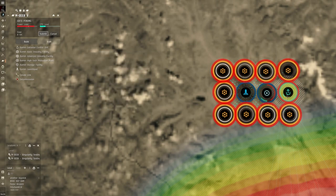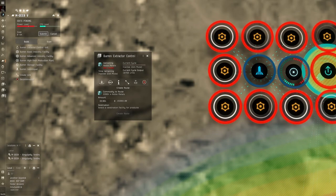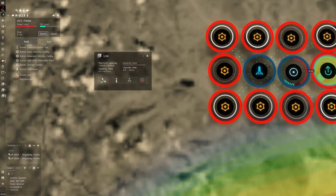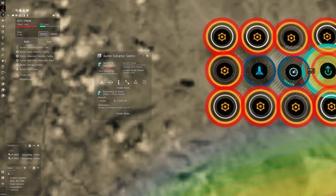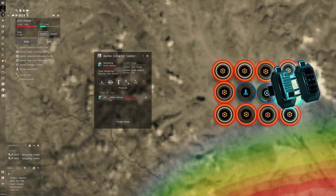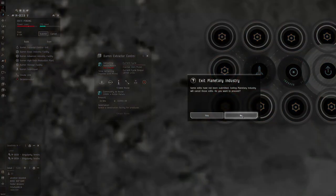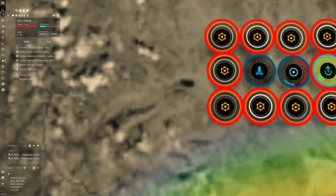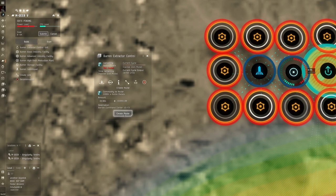If you're setting up on these planets and when you go to route the extractor, sometimes what will happen is you'll see a red percentage on that route. What that really means is that the route would essentially be overloaded. So what we're going to do is we're going to select that path and then hit upgrade, and we're just going to upgrade it once. Now if we go in here and route it again, it won't be overloaded and we just create route.